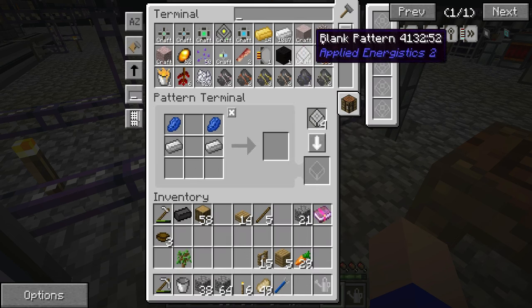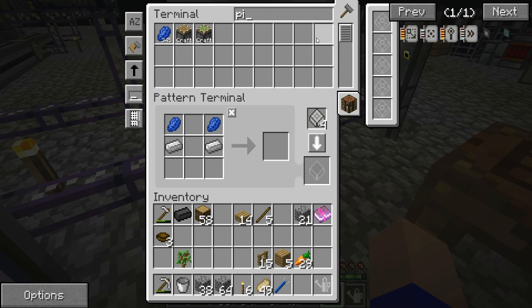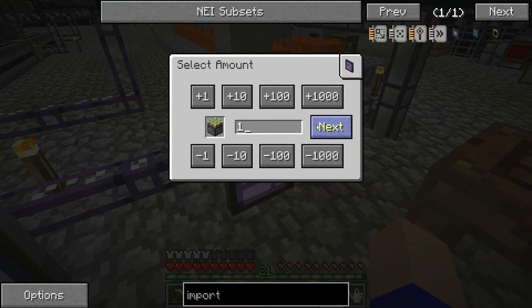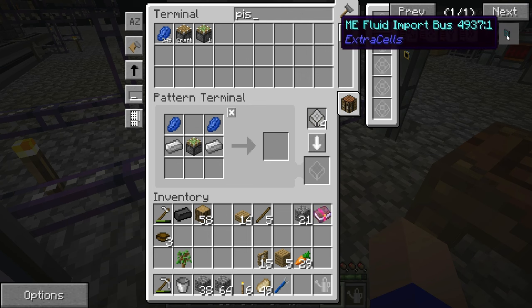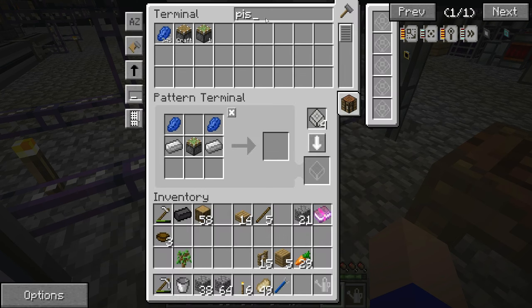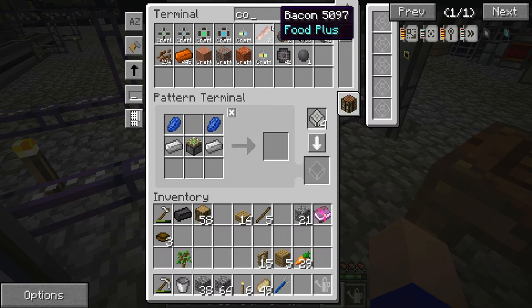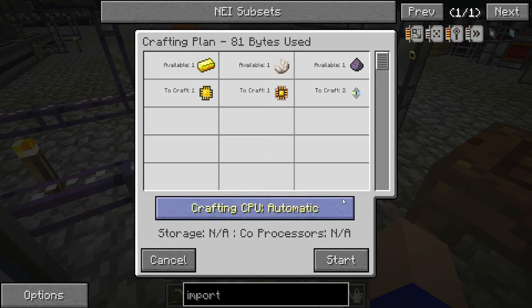We haven't got the sticky piston on board, so make me a sticky piston. Off you go. And then it was some sort of annihilation — yeah, it's the annihilation core. So we need an annihilation core. Formation, annihilation — one of those bad boys, off you go.